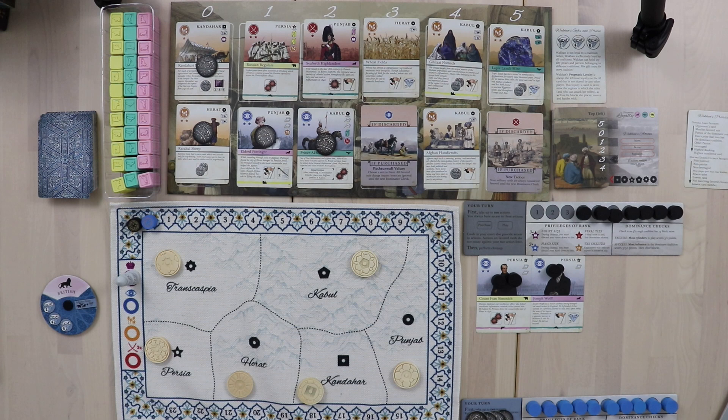Just to clarify, looking at Wakhan's tableau: I would not be allowed to have Patriots from different countries both in my tableau. Wakhan, however, has pragmatic loyalty to everyone — which means she can basically be friends with anybody she wants. It's pretty rough.